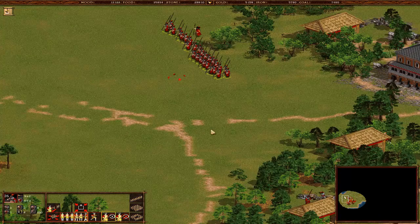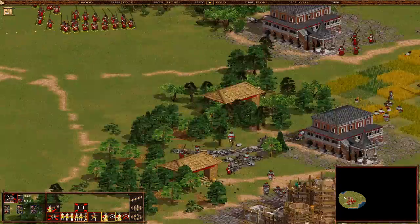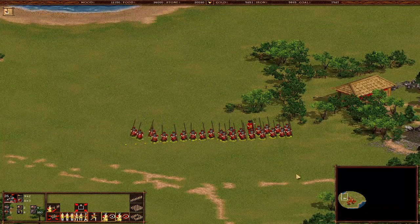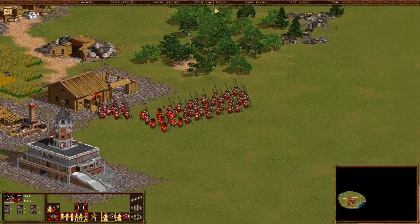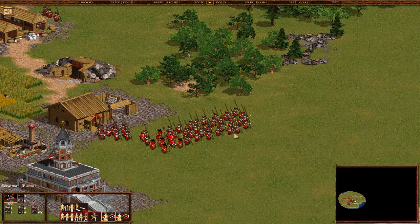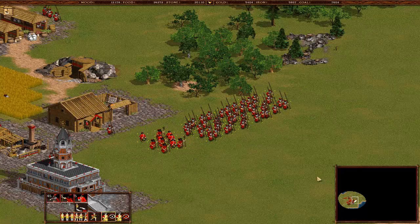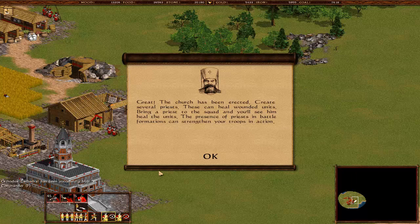At the moment we have lost one squad, but we've won. 36 guys, 26 left compared to the enemy which looked like a much bigger army. The church has been erected - create several priests. They can heal wounded units. Bring a priest to the squad and you'll see them heal the units. The presence of a priest in a battle formation has certain bonuses. I would never usually build priests unless I thought they could only do healing.